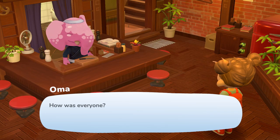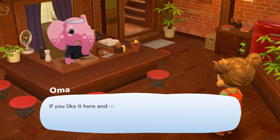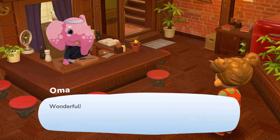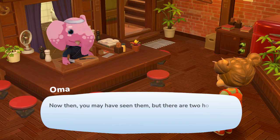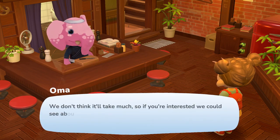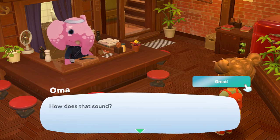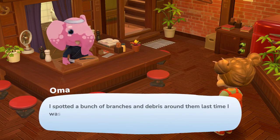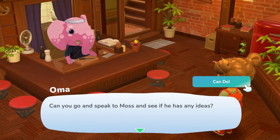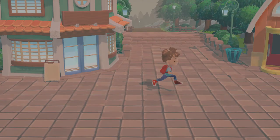We meet Oma again and she tells us she's been chatting with Moss — if we'd like to stay longer, they want to fix us up somewhere proper to live. There are two houses in the village that haven't been lived in for a while and could do with fixing up. If we gather some resources, they can renovate one into a lovely new home for us. That sounds great! Oma suggests we start by clearing the branches and debris, and asks us to speak to Moss. Let's head into the shop.